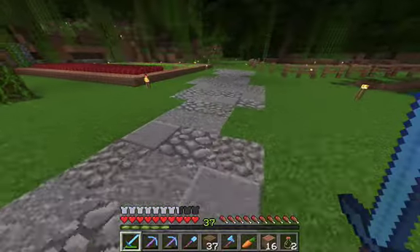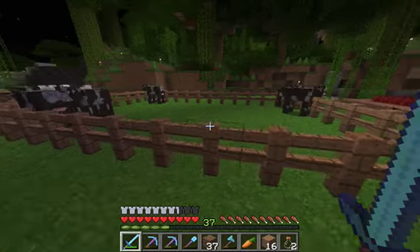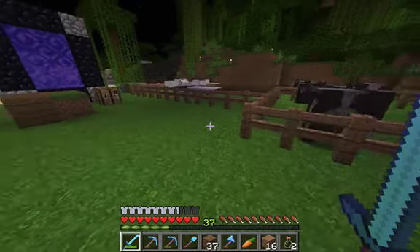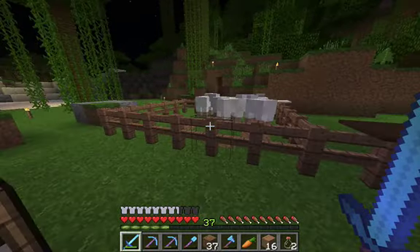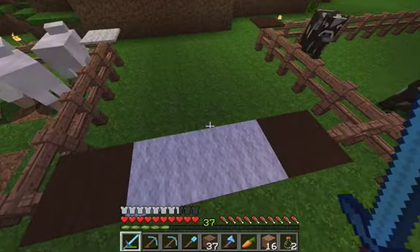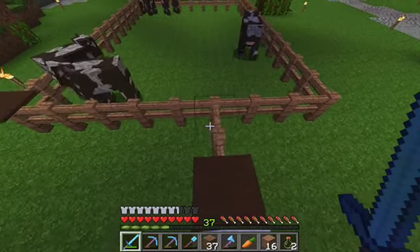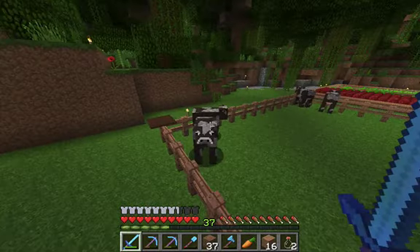And then over here, I built bigger pens for the cows. The sheep pen stayed the same because I don't really plan on breeding the sheep — I might in the future. And then I added this little fence in the middle.